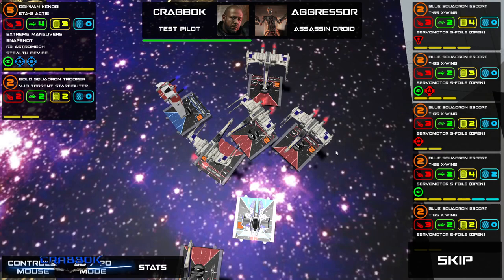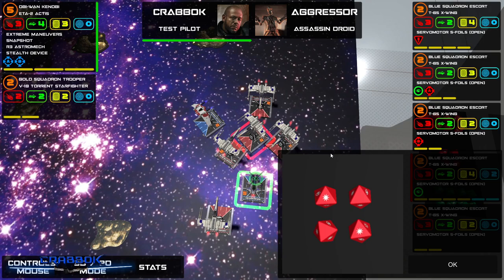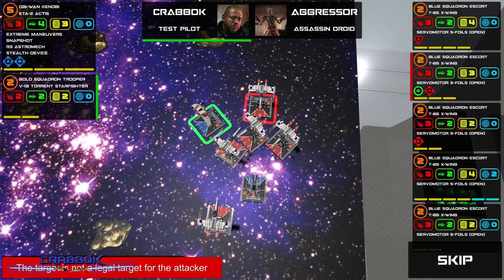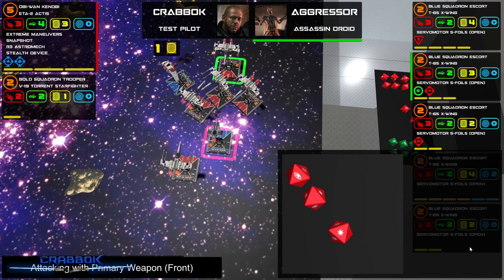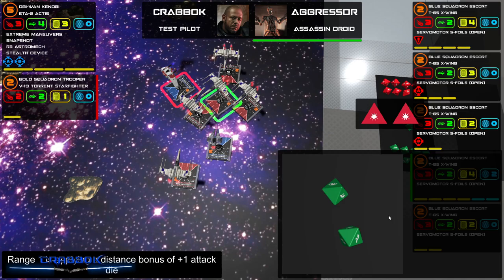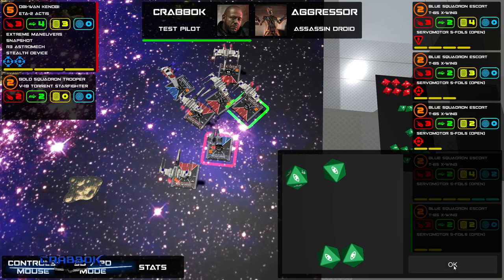Obi-Wan is going to bump — I'll spend a force to assign a focus token. Oh man, I didn't bump — that is close. Who do I have? I could barrel roll right, straight one, center. We're going to go right there. I didn't quite get out of this guy's arc. Bullseye — come on! This isn't one of the guys I had target locked. All those target locks and I haven't used one — what a waste!